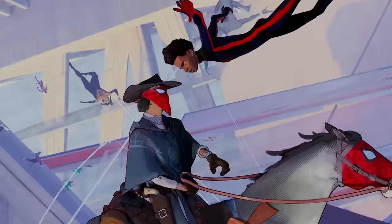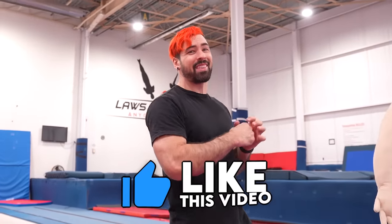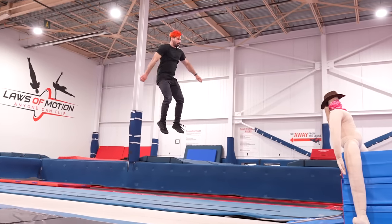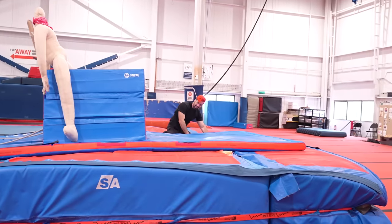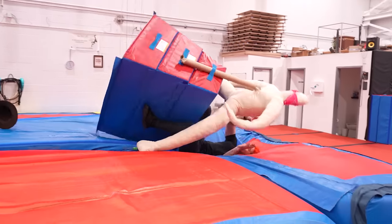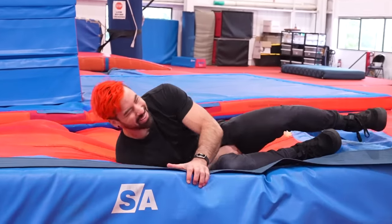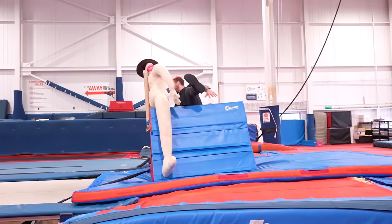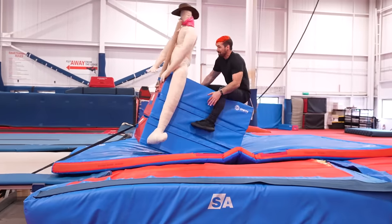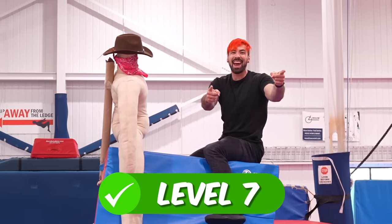For level 7, we've got Miles doing a frontflip 180 to land on a horse face to face with Cowboy Spider-Man. So I'm gonna do the flip right here over this cowboy and hopefully land on the blocks on the other side — you better smash that like button because this one's a little scary. Oh no! That was so close. That actually hurt. Yes, we stayed on — we got it!